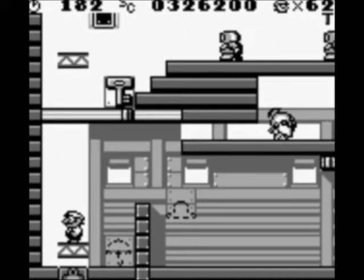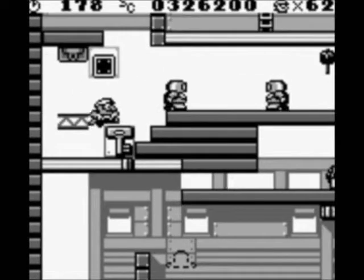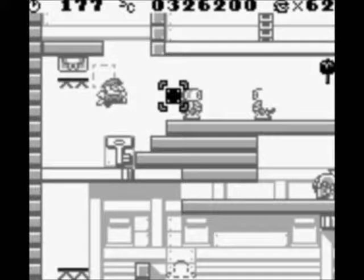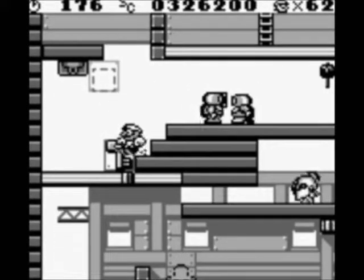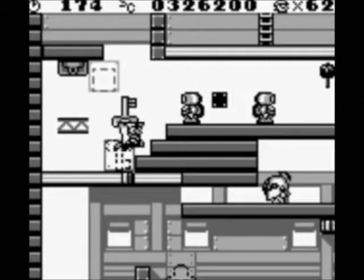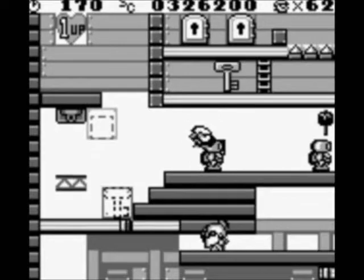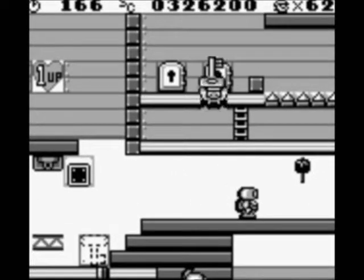I already got all the items. What are those little robots doing on a ship? I'm not entirely sure of the point of this thing. It just makes a single block. Seeing as how you can stand on the robots, I don't see how it mattered.